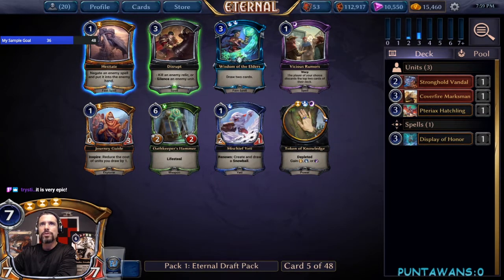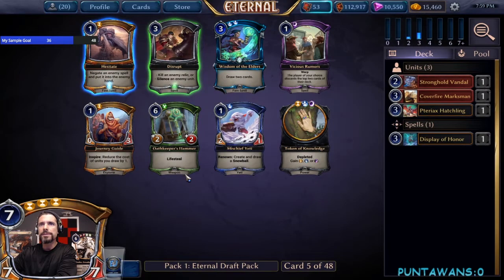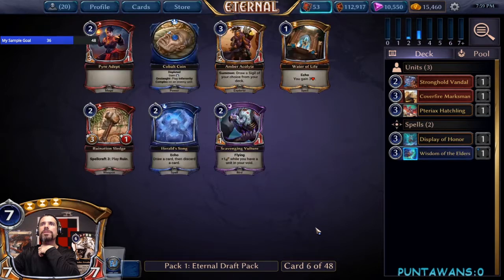Not seeing too much we're really excited about here. There's Wisdom of the Elders and Oathkeeper's Hammer as the two big ones. Both kind of go with our Display and Fire picks. We'll snag a Wisdom here and potentially get some card advantage later on.